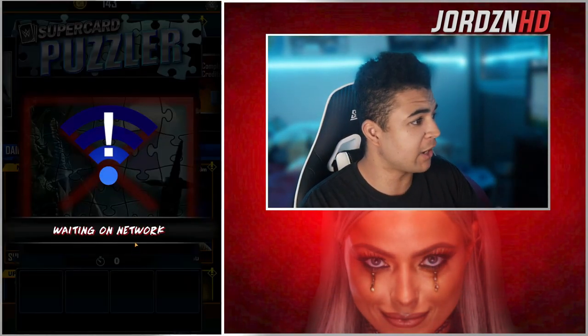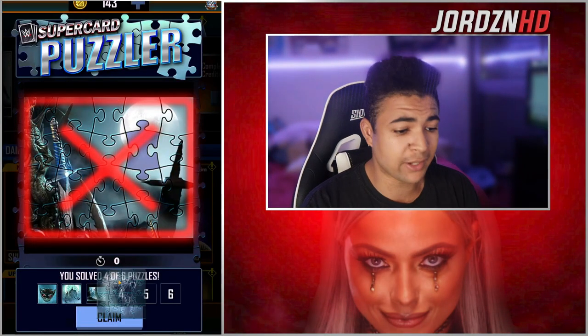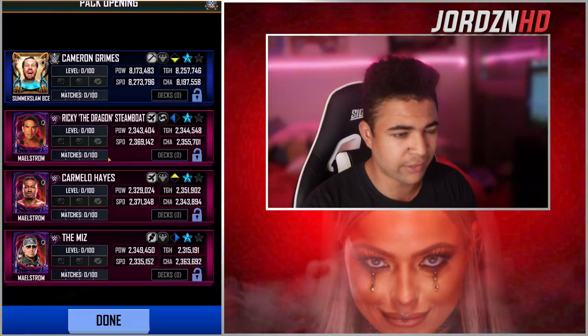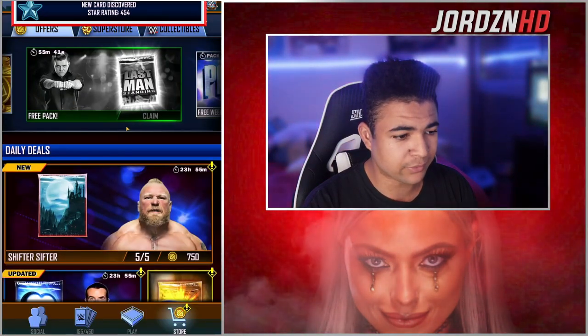I almost had it, but it's fine. We'll take what we can get here. Win on the rewards — almost got to the end, so I'm quite proud of myself. Let's see what we get here. A BCE card — I'll take that. That helps me out massively. The rest is just training fodder, but that BCE card will help me out massively. Awesome little Puzzler there.